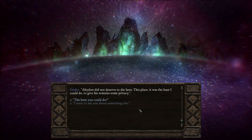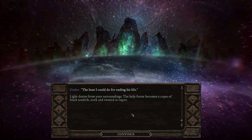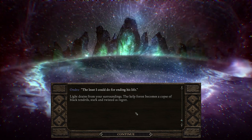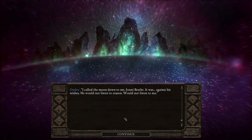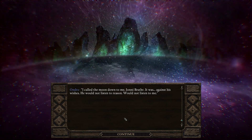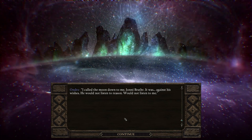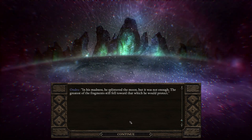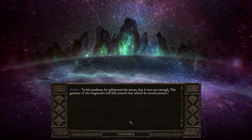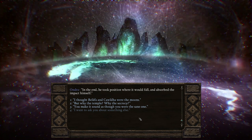I thought Wael was the only god that was killed. "The least you could do?" "The least I could do for ending his life." Light drains from your surroundings — the kelp forest becomes a cusp of black tendrils, stark and twisted as regret. She killed them. "I called the moon down to me — Eoni brother. It was against his wishes; he would not listen to reason, would not listen to me. In his madness he splintered the moon, but it was not enough. The greatest of the fragments still fell toward that which he would protect. In the end he took position where it would fall and absorbed the impact himself."